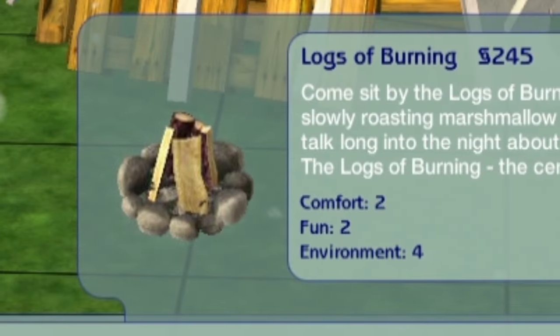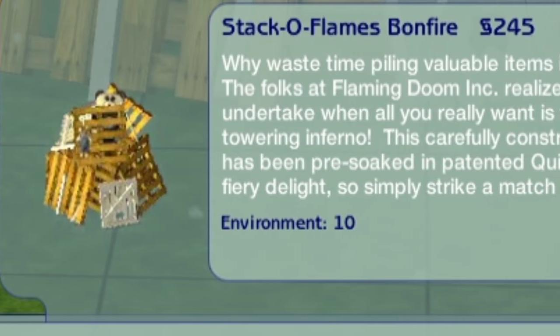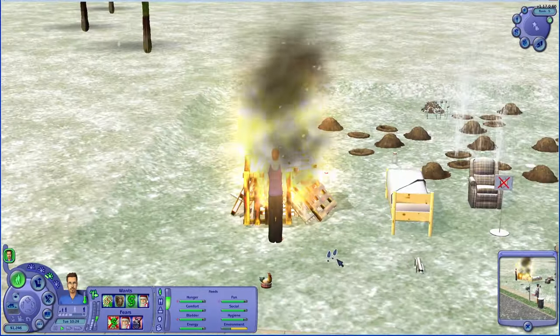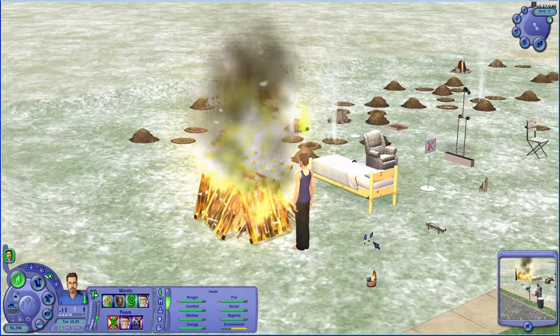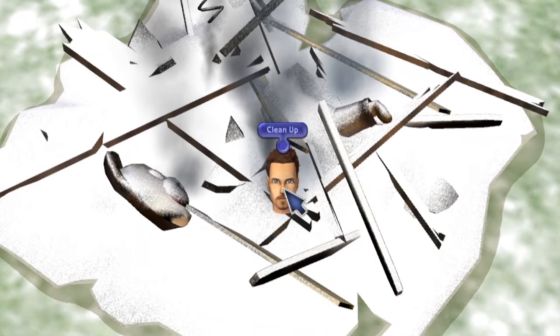What's especially interesting about it is it gives you a distinctive reason to use it rather than the logs of burning. The logs of burning gives you two comfort, two fun, and four environment, whereas the Stacks of Flame Bonfire is ten environment. Let's go ahead and just light the fire. And that is a nice big burning pile of wood. And once it's all burnt out, that's exactly how it looks — just some scraps on the ground and you've got to clean it up.